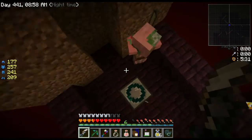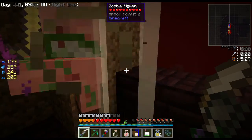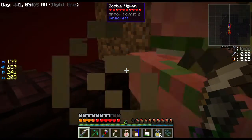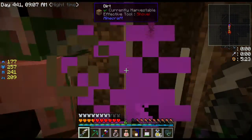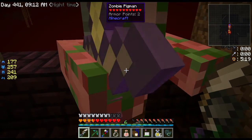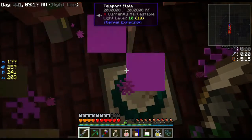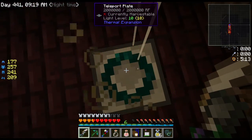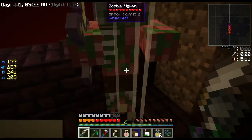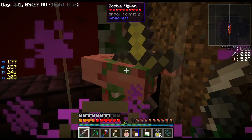I spotted a zombie pigman and wondered if I could take it through the portal with me — I tried to get it to come stand on the portal but it wasn't interested, so I headed back to the overworld.